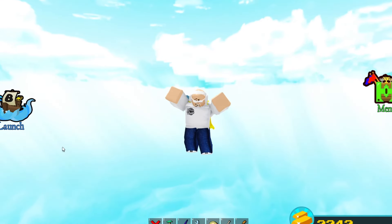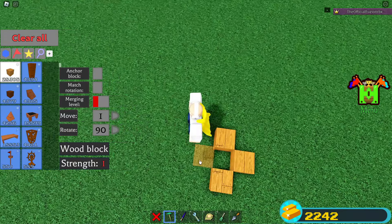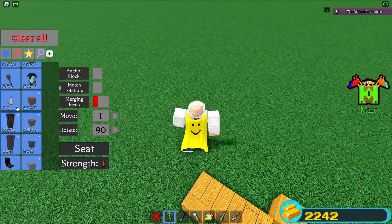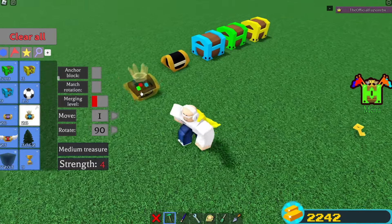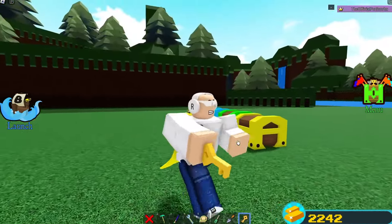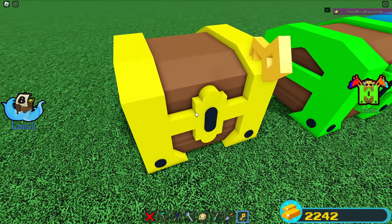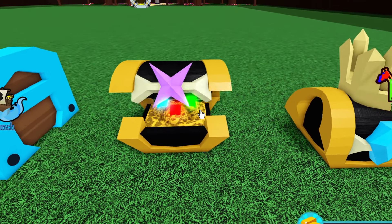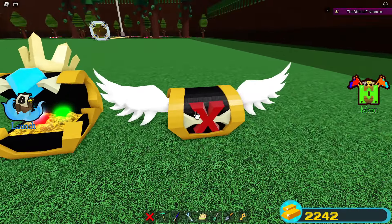The next myth I wanted to test was seeing if the key can open up the other chests in Build-A-Boat. All these chests have keyholes on them — we're going to see if any can be opened using the key. The key currently only has one use in the game. Obviously these ones don't open, the key is not working here. It doesn't look like the key actually does anything on these chests.